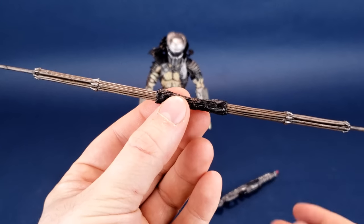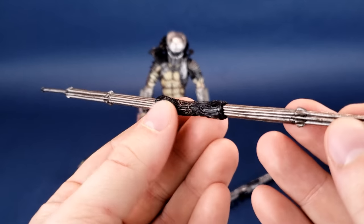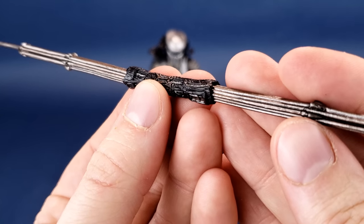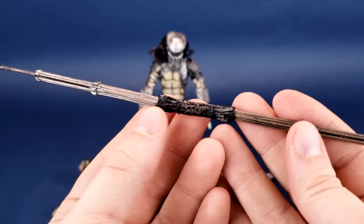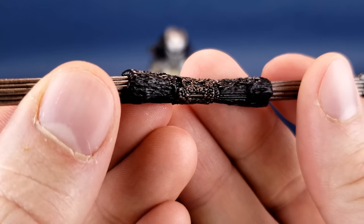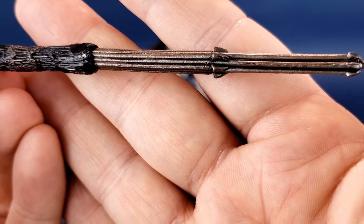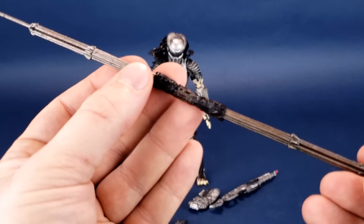If you prefer your combi stick more extended out, he's got that on the ready as well. In the case of a figure like Scout Predator, I'm likely going to be moving away from displaying him with the extended combi stick. With each release of these new accessories, the paint is always better than before. I do have a whole lot of combi sticks in my collection, but this one's probably going to find its way in the hand of another Predator I have on display. I really like the shiny look of that black, and the coloring for the rest of the combi stick is almost like a silverish copper. This will find its place with another Yautja.